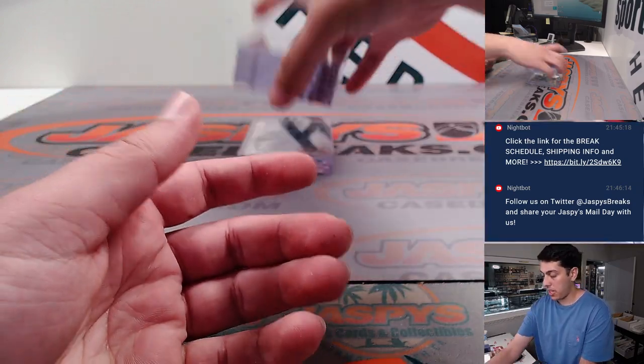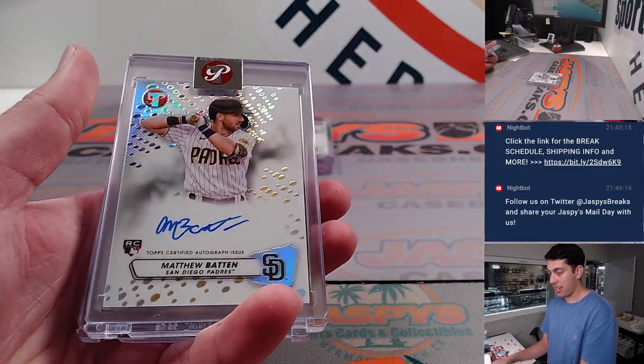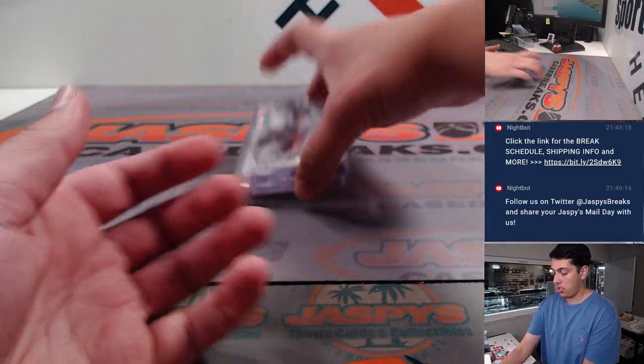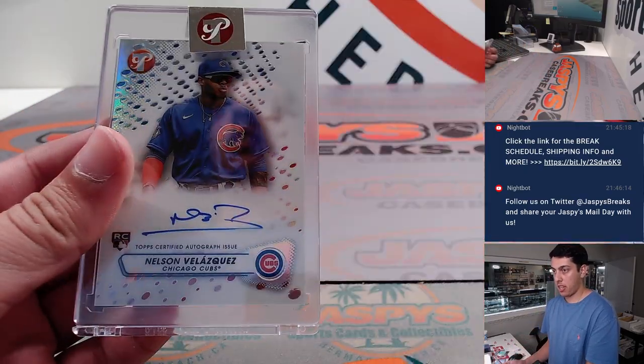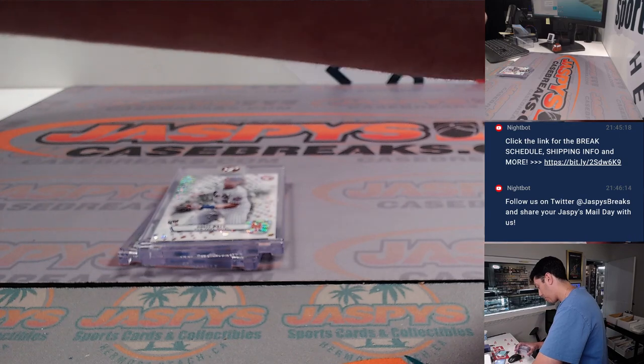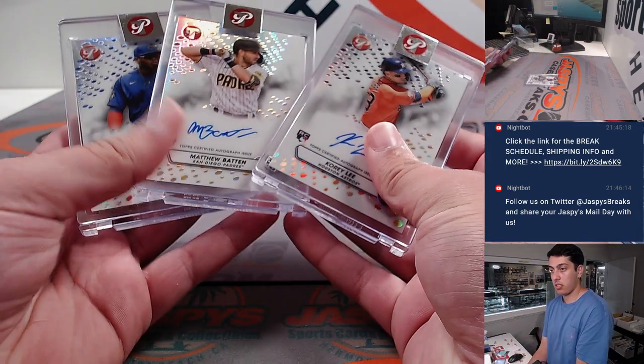And then the Pristine here — Gold Lindor, Matthew Batten auto, Corey Lee auto, Brett Beatty, and a Nelson Velazquez auto. That Pristine box had no relic auto, but three encased autographs.